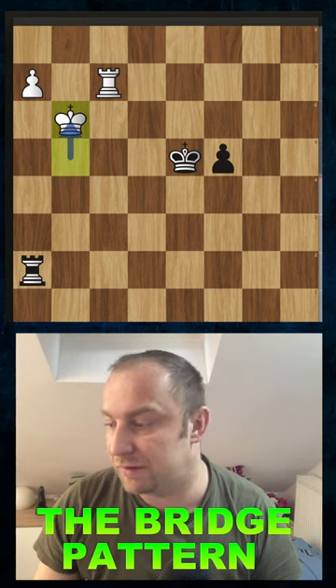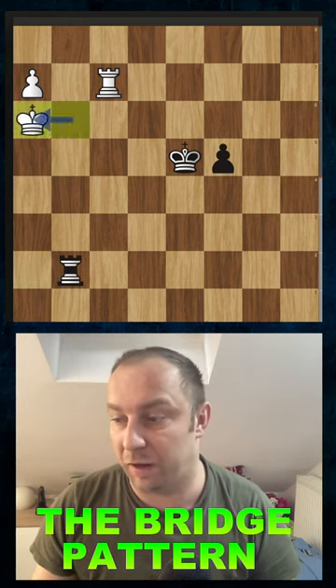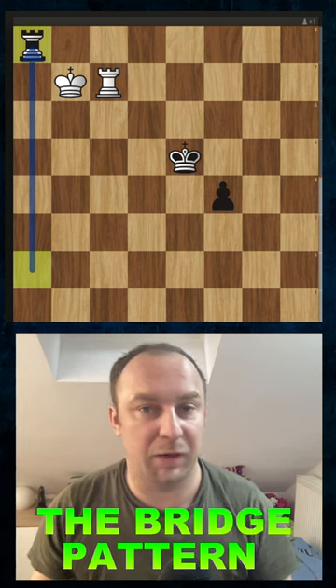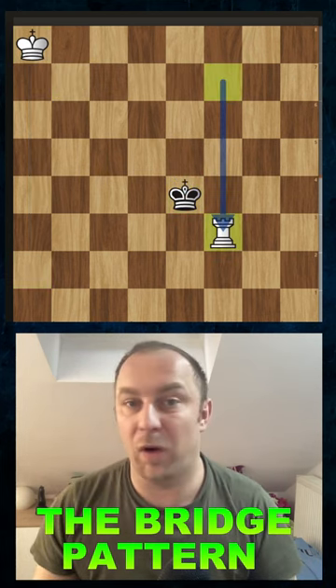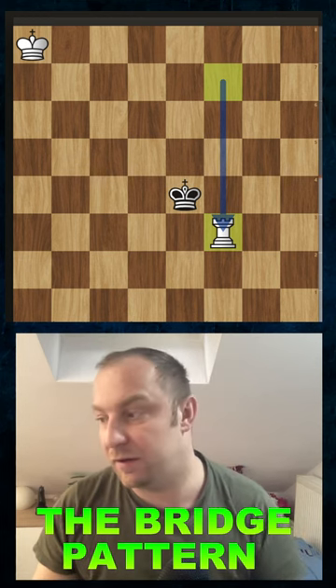For instance, if you play king to b6, this is not working for white. Black will deliver a couple of checks, and after a couple more moves, black will sacrifice a rook for a pawn, will eventually start to push his own pawn, and white needs to sacrifice a rook back. It's a draw.